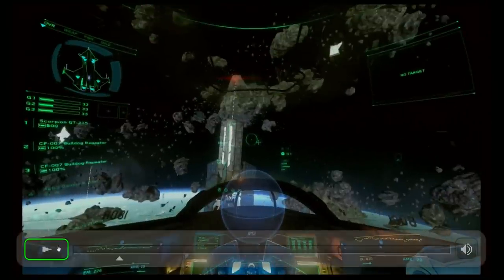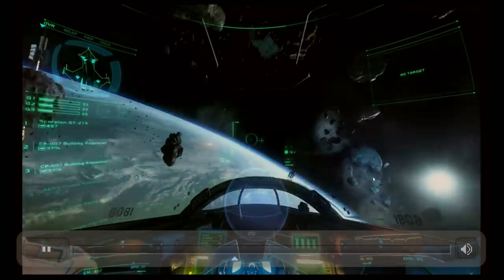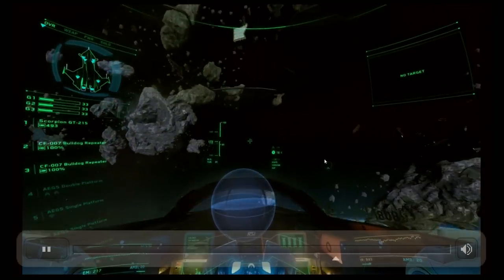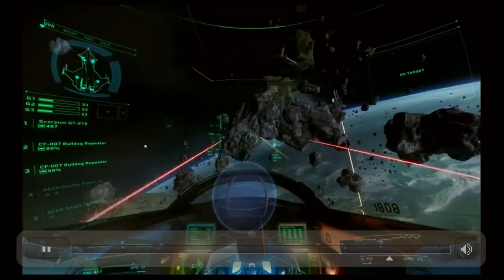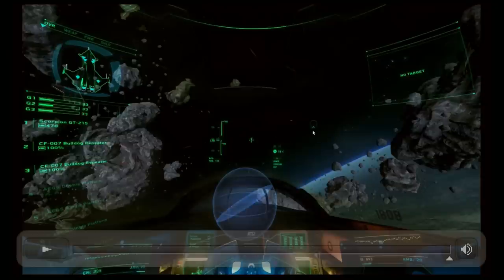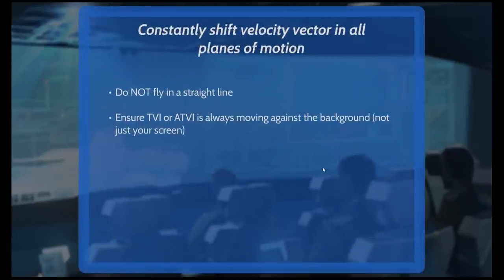Here's an example of not doing it right — moving in a straight line. Notice I decoupled and I'm moving my nose around just like before, but look at the TVI: it's stationary. It's moving across my screen, but it's not moving against the background. So I'm pretty much flying in a straight line here — all I'm doing is rotating my ship.